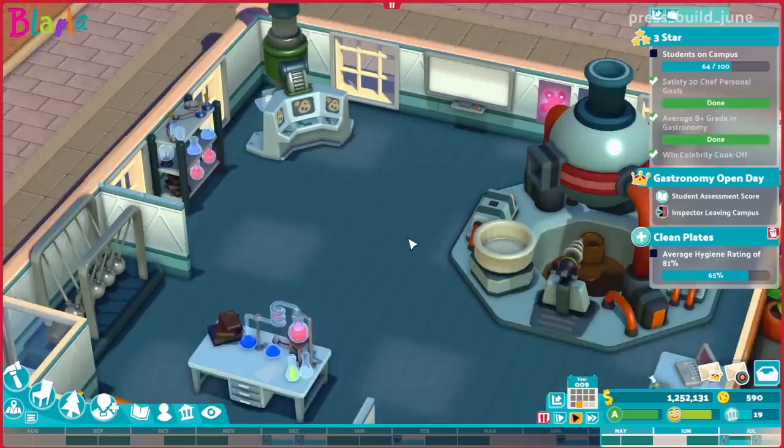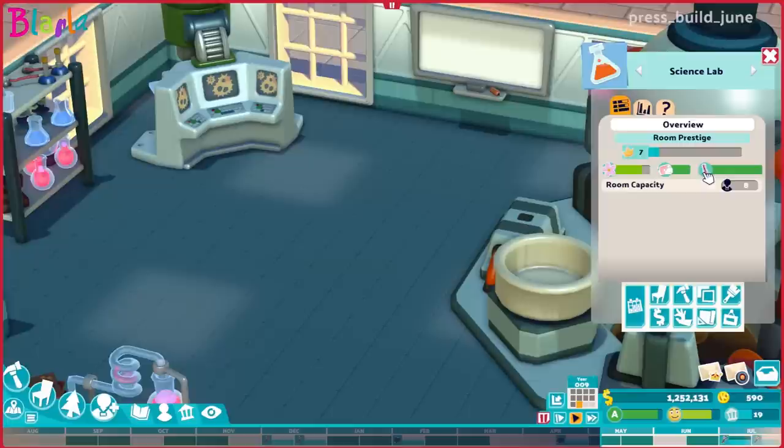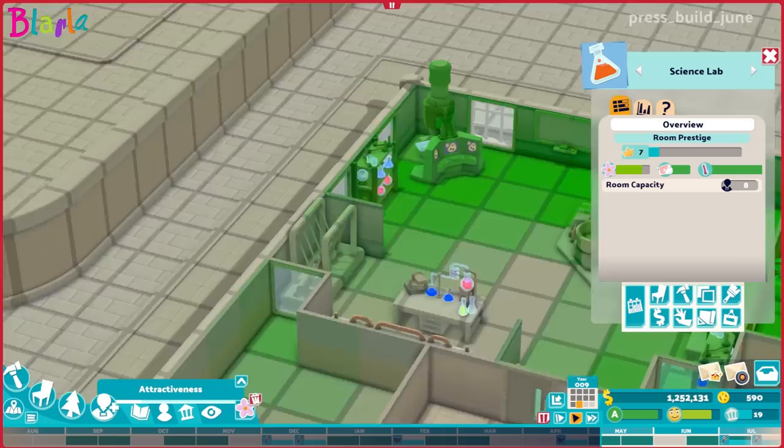Here we go — do you like it? It's pretty neat. The room is now Prestige 7, not too bad at all. Let's check the attractiveness. Okay, so it's a little bit off around this area.